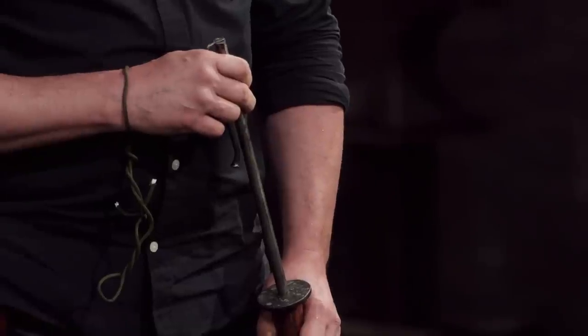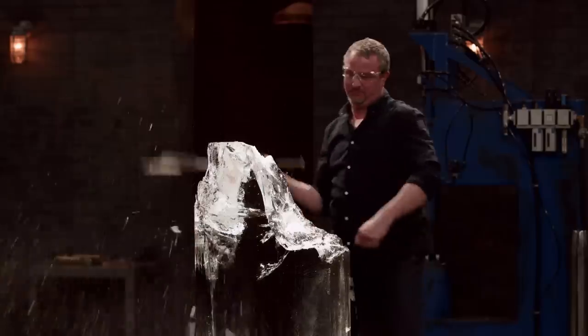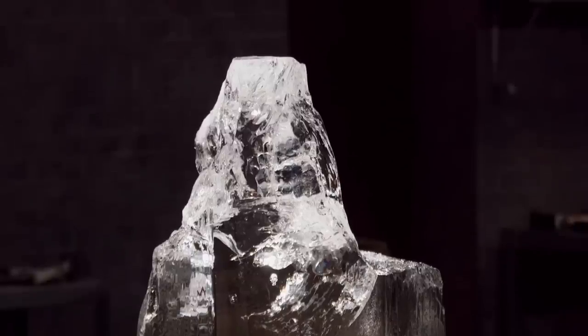Mike, unfortunately we had a serious failure on your axe at this weld point in the junction of the belt hook. Alex, you still have to pass this test. Are you ready? Yes, I'm ready. There's only one thing standing between me and a $10,000 check, and it's really big and it's made of ice. Alex, your horseman's axe did quite a job on that ice — everything's still tight and your edge is still razor sharp.